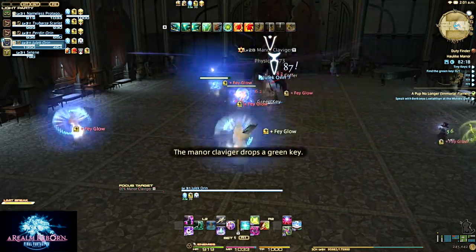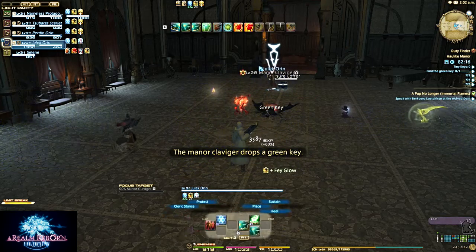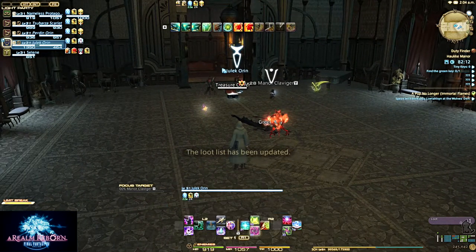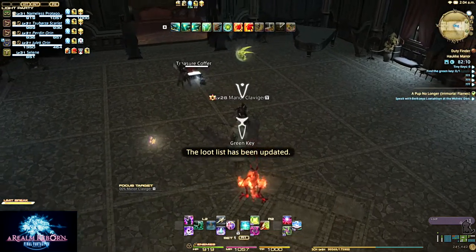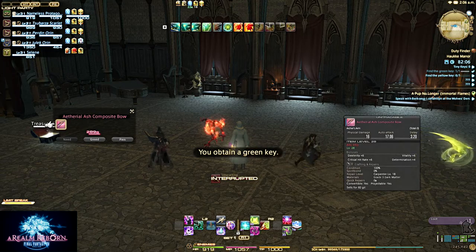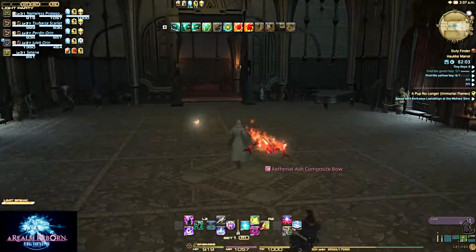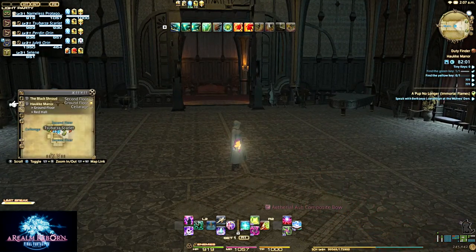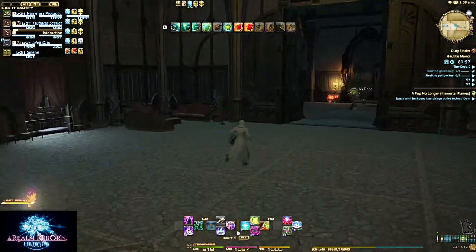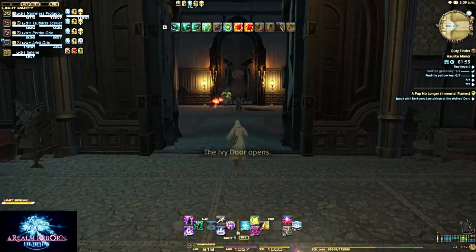And we just beat the crap out of her. Now I gotta make sure to heal. Selene, heal — get over here. So now we get the green key, which obviously drops from her. We don't want to go the other way because if you look on the map, that leads to a dead end. So we actually need to go back — we found the green key, which opens the ivy door.